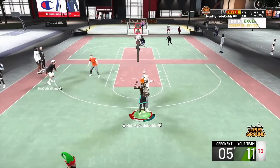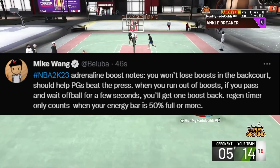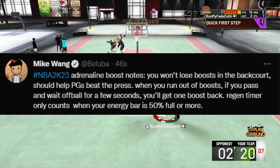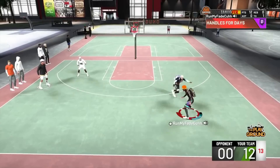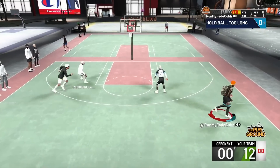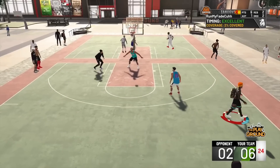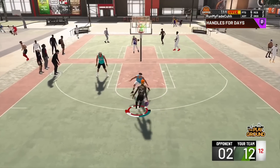Mike Wing made a tweet about adrenaline boost that is very important. He said: you won't lose boost in the backcourt, which should help PGs beat the press. When you run out of boost, if you pass and wait off-ball for a few seconds you'll get one boost back. Regen timer only counts when your energy bar is 50% full or more. In a competitive scene it sounds like you'll really have to mix your two-guard combo well — the meta might be a two-guard combo or a really good guard paired with a lock or stretch big.